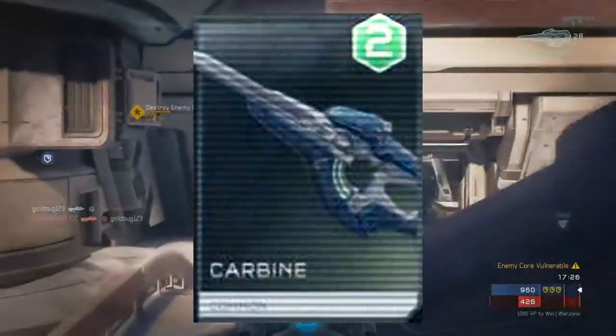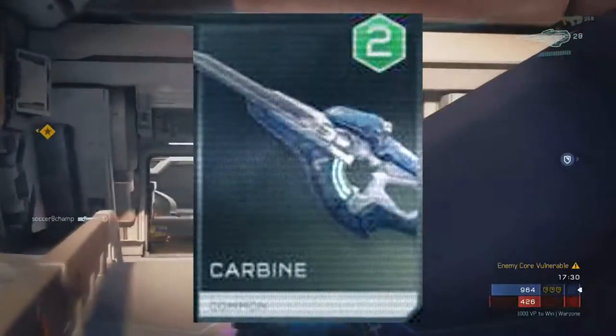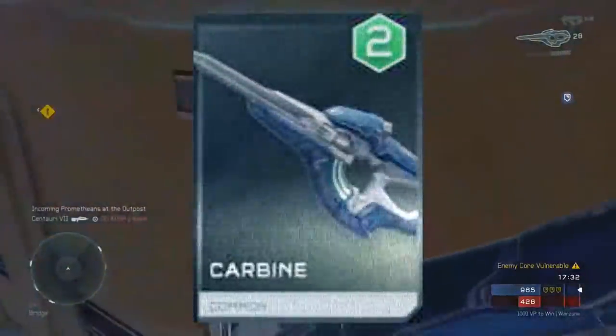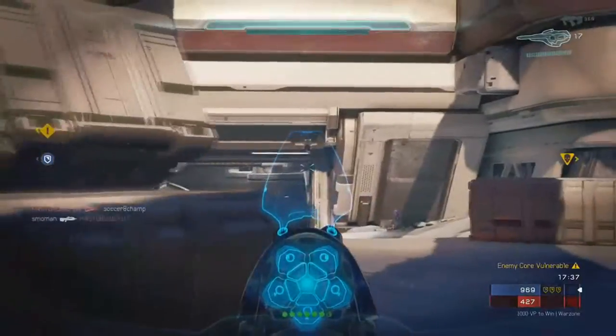In the E3 demo of Warzone, the Carbine was a common REQ and required a REQ energy level of 2 to use. However, the finished version of Halo 5 requires you to earn a REQ energy level of 4 to use a Carbine REQ card. No other variants of the Carbine exist in Warzone, as of now.